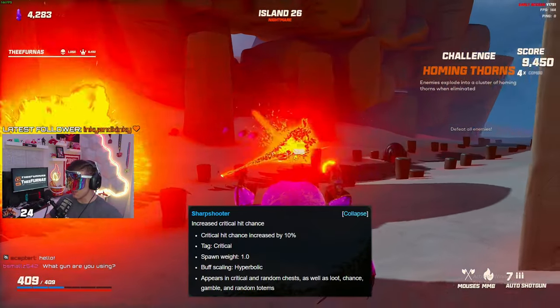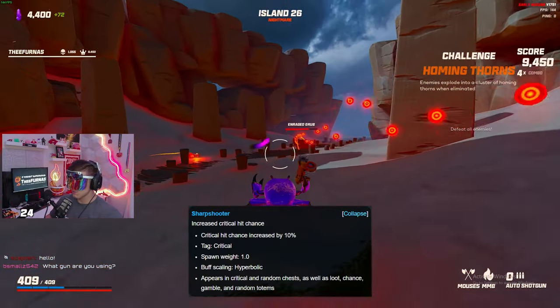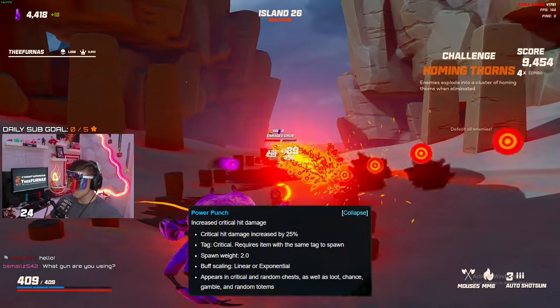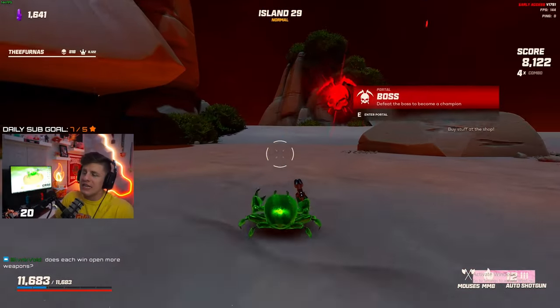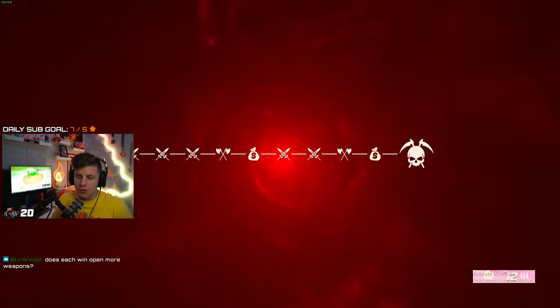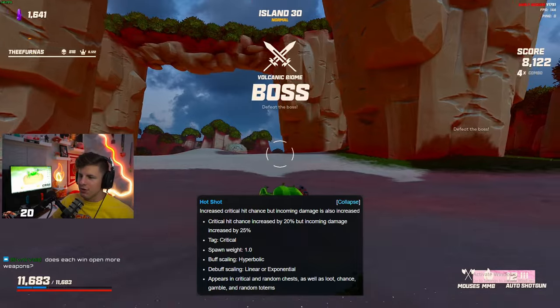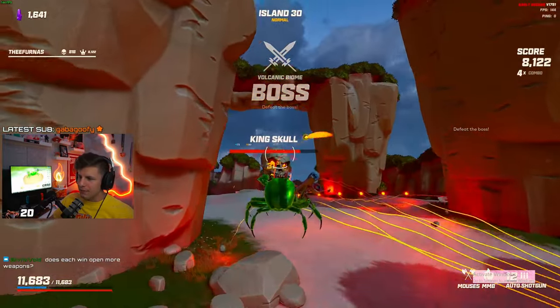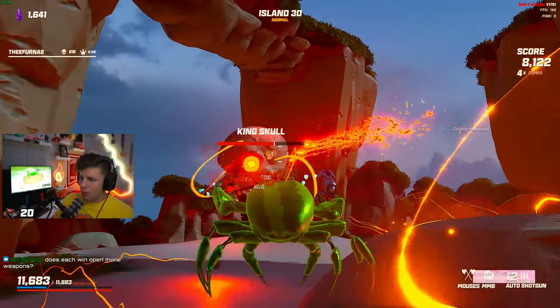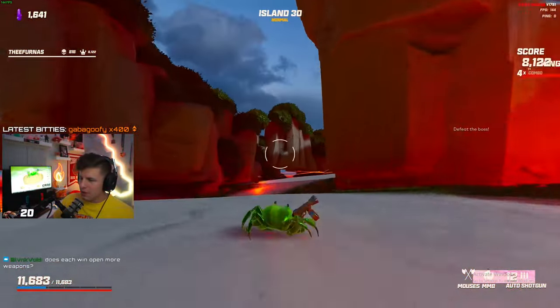I'm a big fan of Sharpshooter — it's a small but consistent buff to your critical hit chance. We've also got Power Punch, which increases the damage of your critical hits. If you're feeling a little more confident or you just have a lot of health, take Hot Shot — it's a larger increase in critical hit chance than Sharpshooter, but incoming damage is also increased. It's a little positive and negative, very similar to how a greed perk would work.